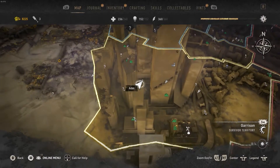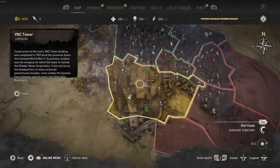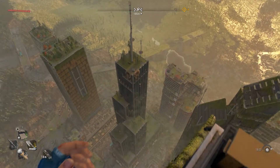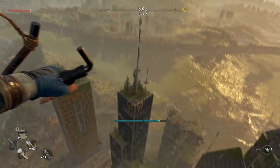What is up guys, my name is Cory aka Sakura and in today's video I'm going to show you how to get to the secret dev room in Dying Light 2. This will require a grappling hook and a paraglider. The grappling hook isn't 100% necessary — you could just use the glider — but it will make it tons easier.